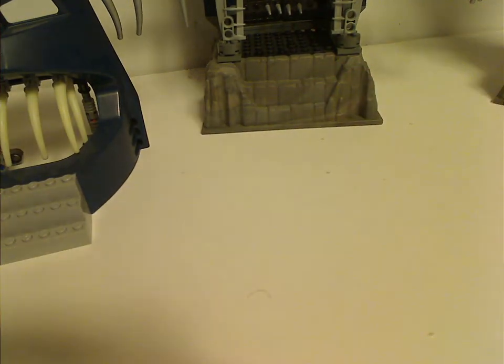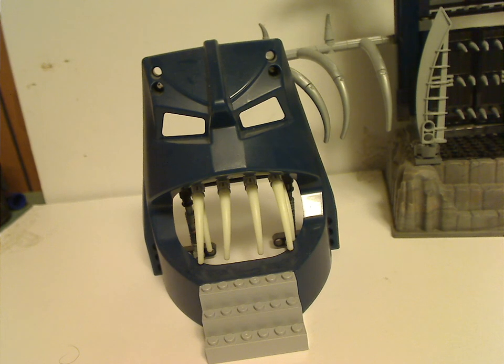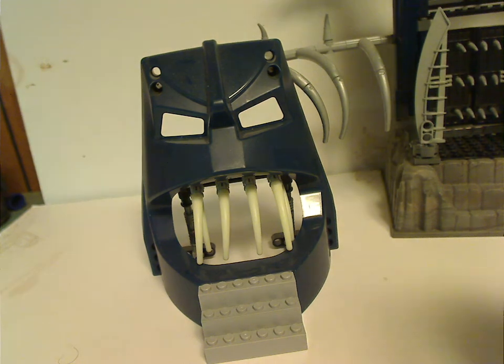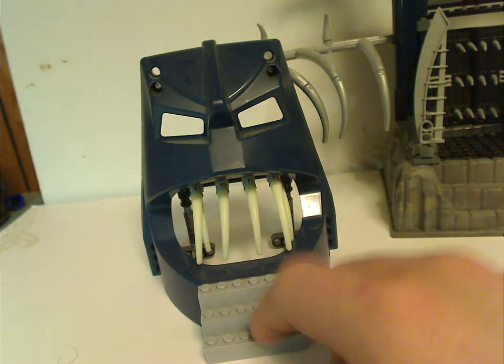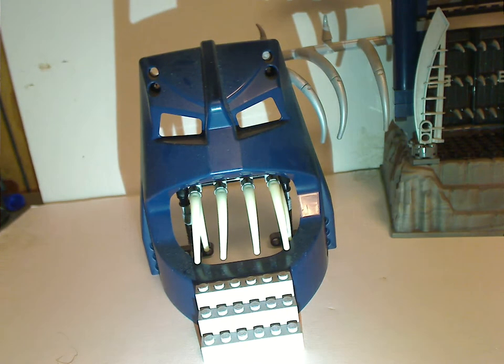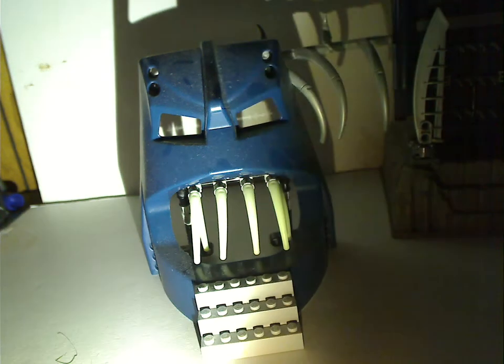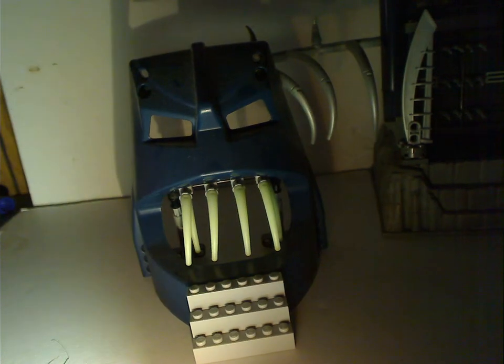The first part of the stronghold is the Skullgate, which looks just about like the Visorak's mask but just extra large, with a few bricks standing on top. And you might wonder — do the teeth actually glow in the dark like the actual sets do? Well, let's find out. Yay, glowing!